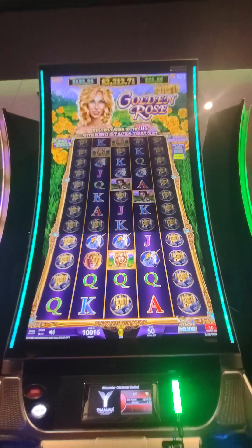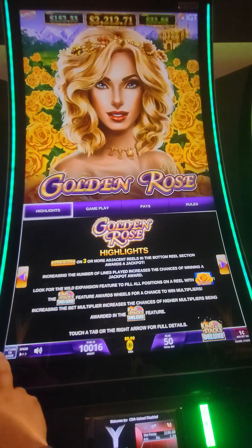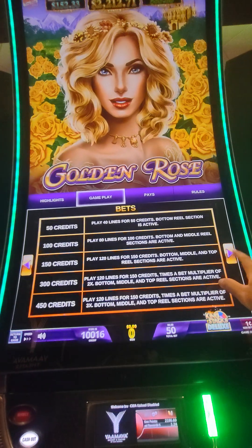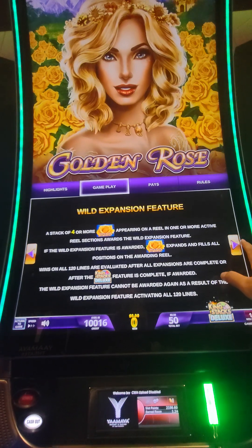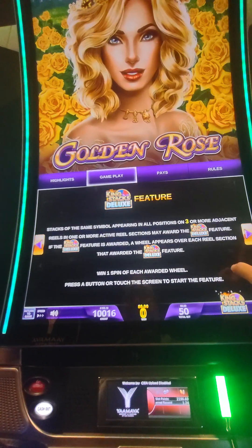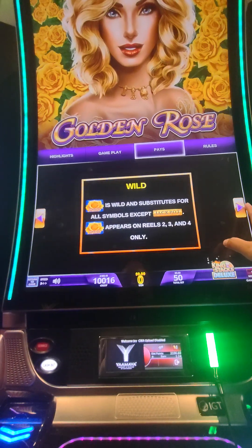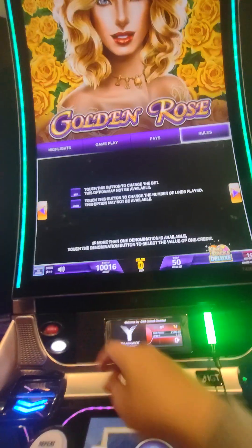I'm trying this other new game called Golden Rose. It looks interesting because it has these stacked multiplier games from top to bottom. So these are the rules. Three jackpots may give you a jackpot. King Stack Deluxe. The woman is probably the biggest symbol on here. A stack of four or more yellow roses will give you something. There's a Wild Expansion feature and a King's Deluxe feature with multipliers. Wild, yellow rose — that's about it.